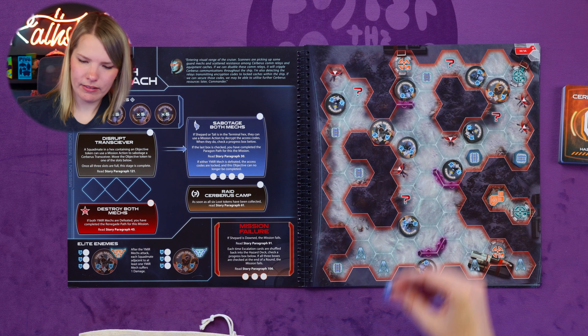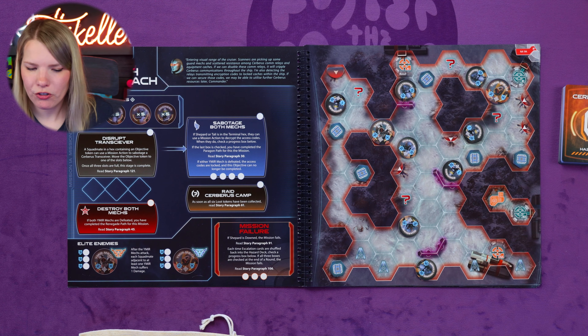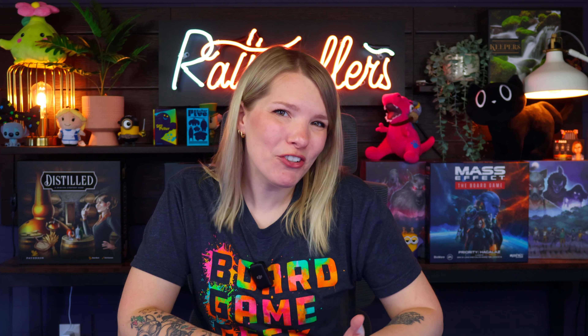Next, shuffle the 12 loot tokens together face down and place one face down on each hex containing a loot icon. Then check the map for any other tokens to place: objectives, refugees, locked and unlocked doors, turret status tokens, etc. For 1A, we have turrets — place those active side up — and objective tokens placed on the question marks. Make sure you check your additional rules and objective boxes for your current mission so you don't miss anything.